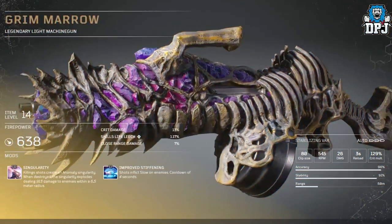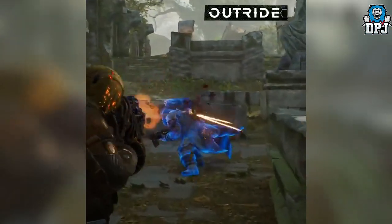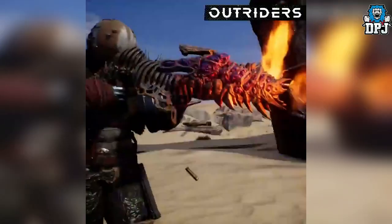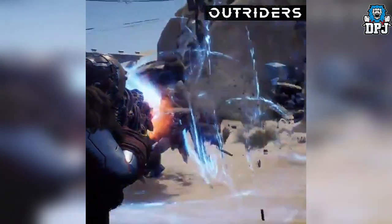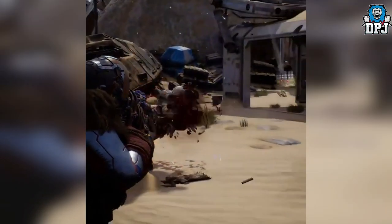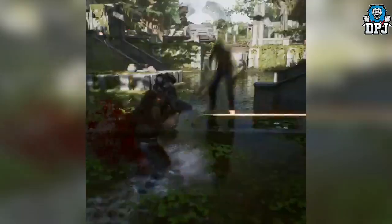Next up we have the Grim Marrow. This is a light machine gun and its unique mod is called Singularity: killing shots create an anomaly singularity. When destroyed, the singularity explodes dealing a certain amount of damage to enemies within a 6.5 meter radius.